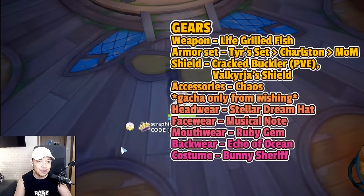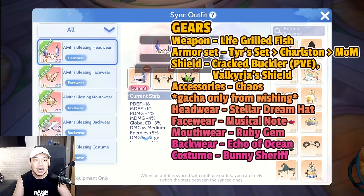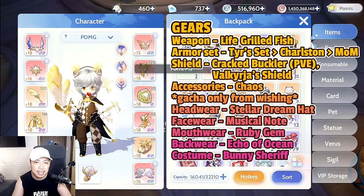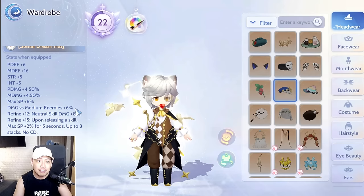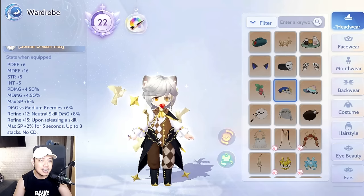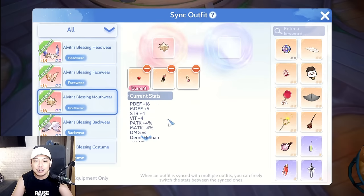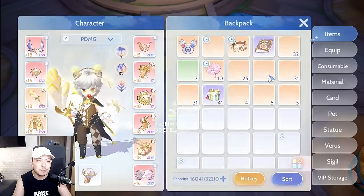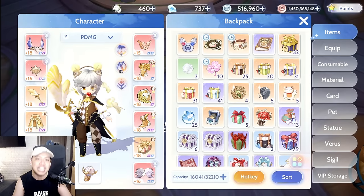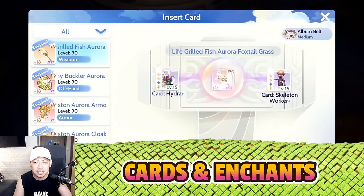For accessories: Chaos Pendant, mostly from gacha wishing. For headwear: either Stellar Dream Hat or Bunny Hat, but Stellar Dream Hat is best — 8% neutral skill damage plus damage versus medium enemies. Face wear: Musical Note. Mouth wear: Ruby Gem. Back wear: Echo of Ocean. Costume: Bunny Sheriff.